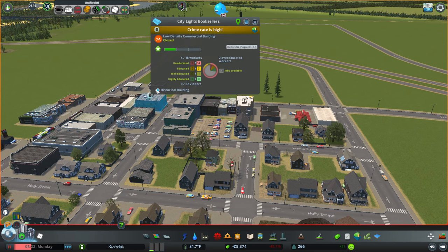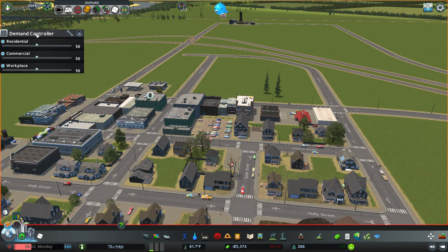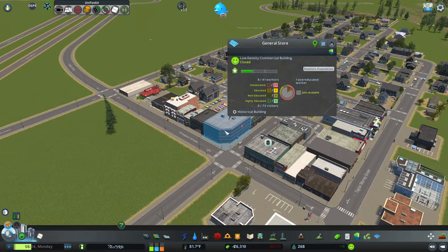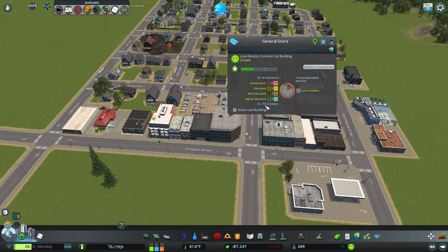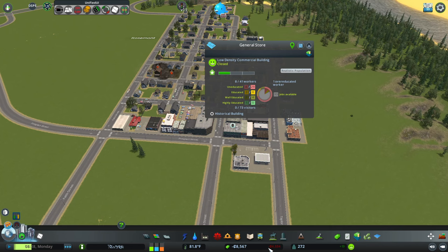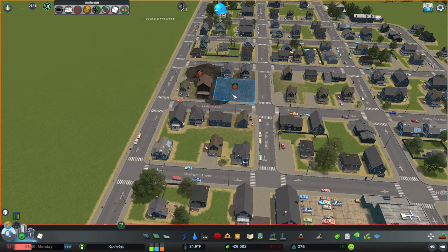These are closed — they don't have enough workers. We're going to turn this on for now. I think there's just not enough people right now. These burned down? Yeah they did, okay.